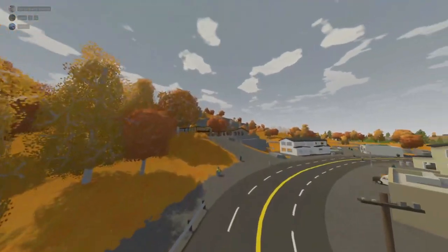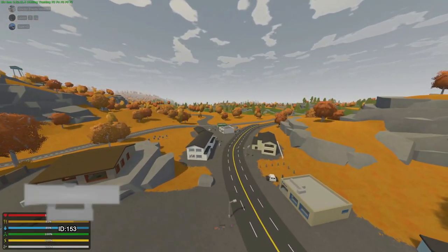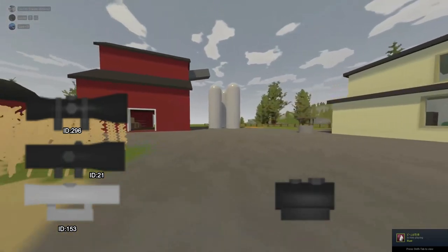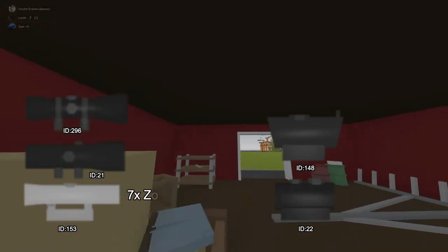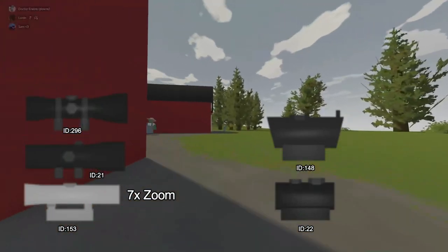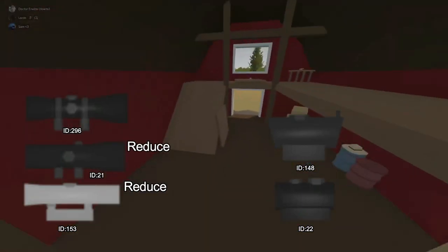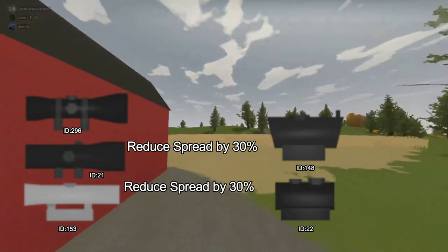Moving to the scopes, there are a few scopes I call the timed scopes: the 7x, 8x, and 16x scopes. Then you also have the cross scope and chevron scope. The 7x scopes zoom in by 7x, 8x by 8x, etc. The 7x and 8x reduce spread by 30%, and the 16x reduces bullet spread by 40%.